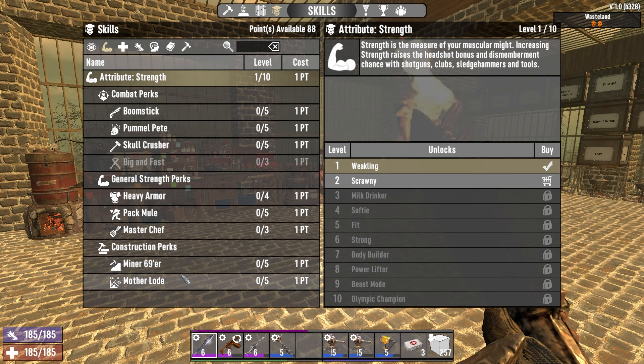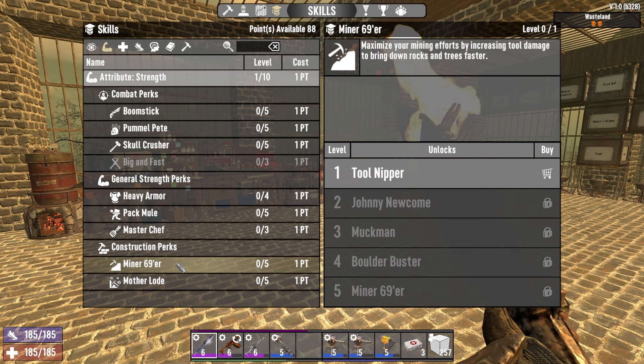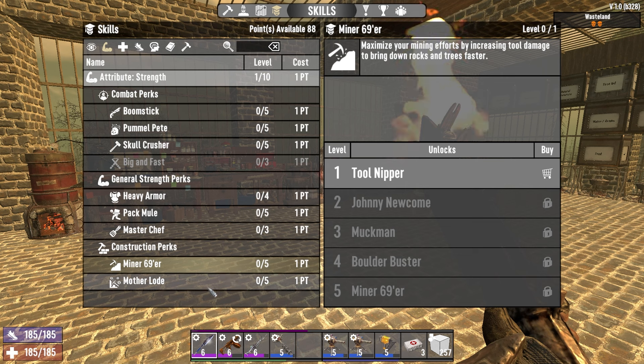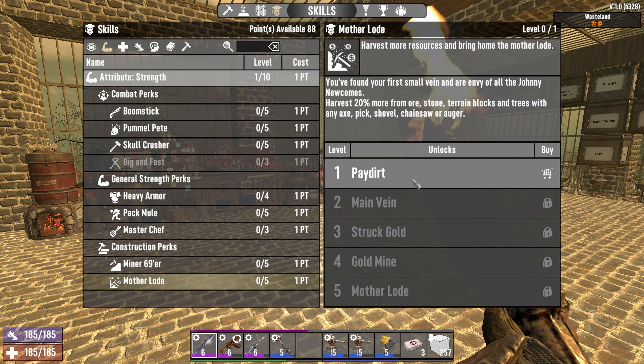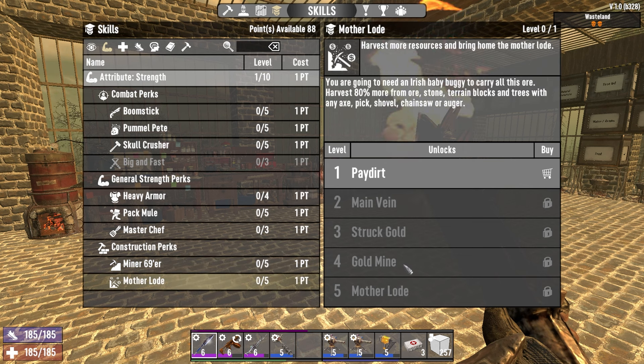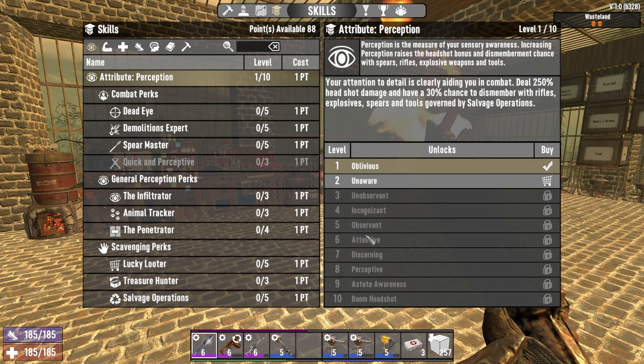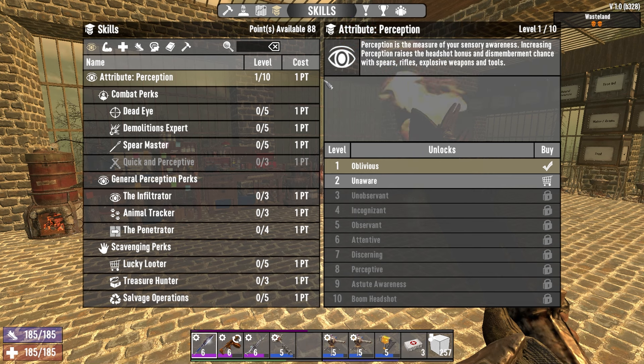If you want to start building your base right away, you can't go wrong with either of the construction perks. I personally feel Miner 69er is more important than Motherload, but they work together and are incredibly powerful. If base building is one of your draws for 7 Days to Die, Miner 69er and Motherload could be for you. They increase your block damage done and reduce stamina cost, so you can mine trees and stones faster and longer. Motherload is focused on the quantity of items you get from those activities.